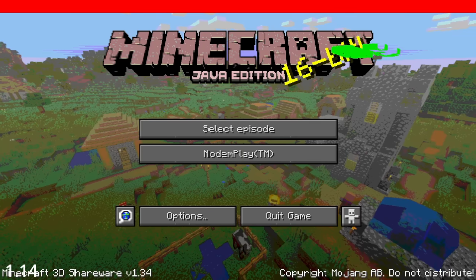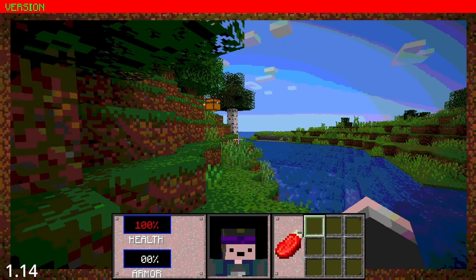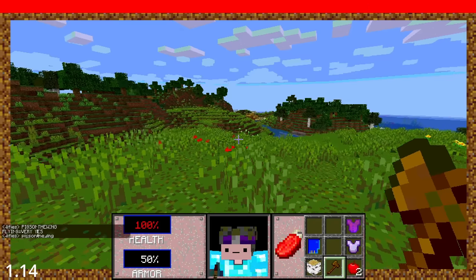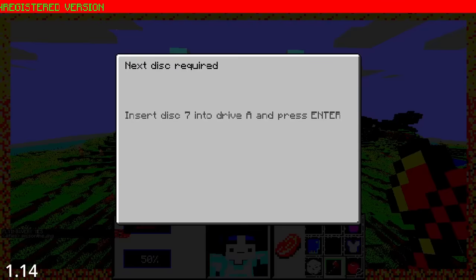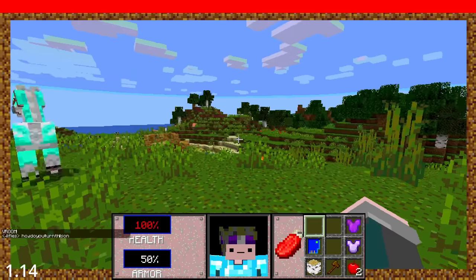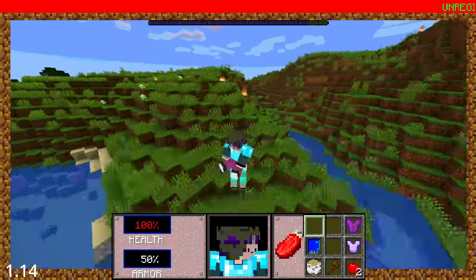Speaking of gadgets, the April Fools update for this year was the 3D Shareware update. This update was fitted with a Sega-inspired intro screen, packed to the brim with Doom references, and full of cheat codes ranging from Age of Empires to Pink Floyd songs. The devs joked that it was a lost version of Minecraft from 1990. Definitely one of the best easter eggs is that typing 'how do you turn this on' spawns a horse that can run over 100 blocks per second and can jump 34 blocks into the air.